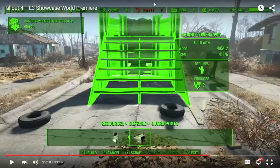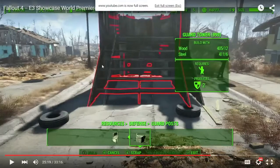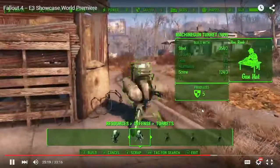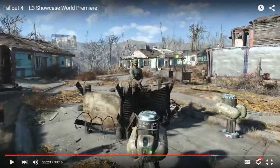Now he's — see the safety stat up here? These guard trailers produce safety, so people will be more safe. You can also assign a worker to this job, because your settlements can and will get attacked. He assigned this guy to this job.